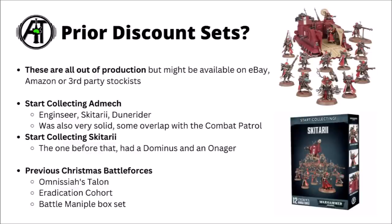For those prior discount boxes, these could be things to look out for on eBay or if they happen to be kicking around your local gaming shop. They're out of production from Games Workshop besides the Christmas Battleforce at time of recording, though that won't be around for long. There are two previous start collecting boxes: Start Collecting Admech with the Engineseer, Skitari, and the Dunecrawler; and Start Collecting Skitari, the one before that — that one's got a Dominus and an Onager alongside the Skitari troops. Both are pretty reasonable, particularly the Skitari one. I do think the Dominus feels a little bit more of a good HQ choice than the Engineseer.